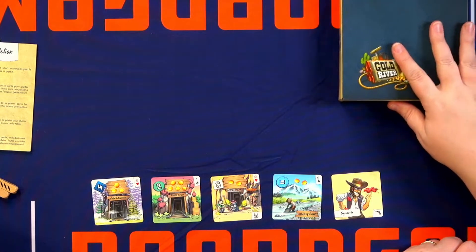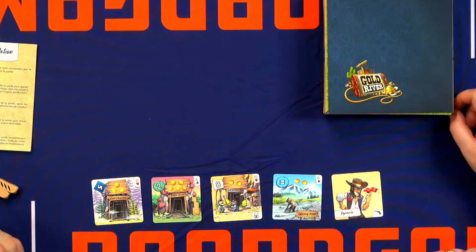And when everybody has passed after a player, he pays. But what is fun is that he pays to the player on his right, who keeps half and then pays to the next player who keeps half, and so on. So money goes one way but of course choosing cards goes the other way.